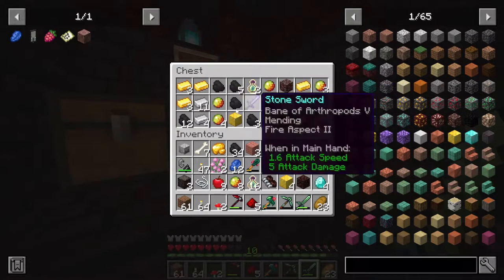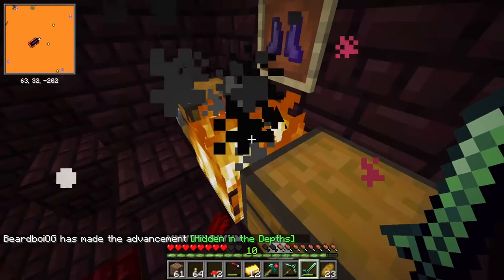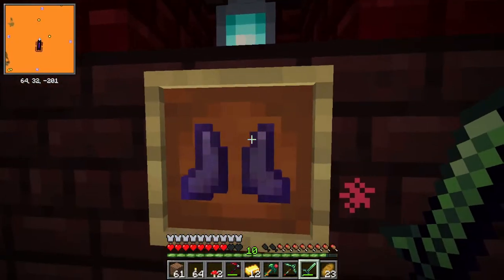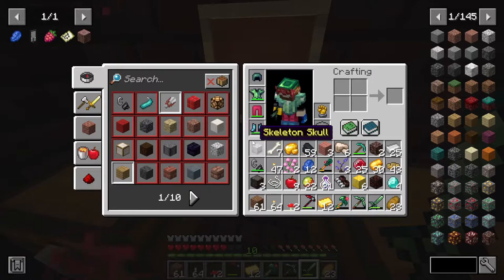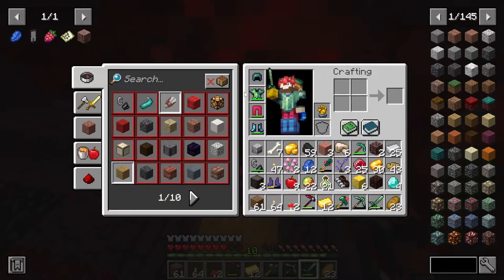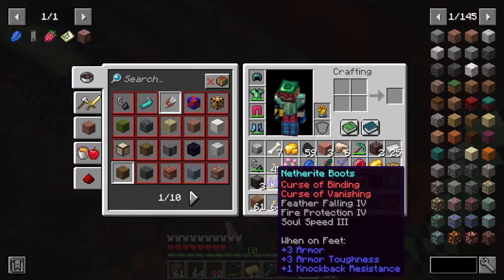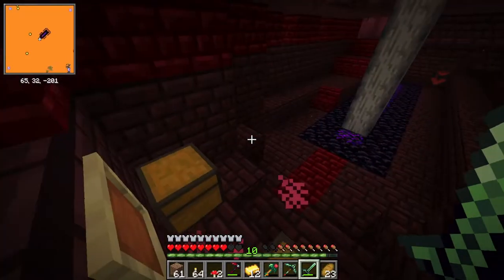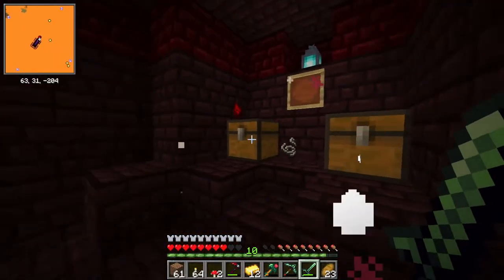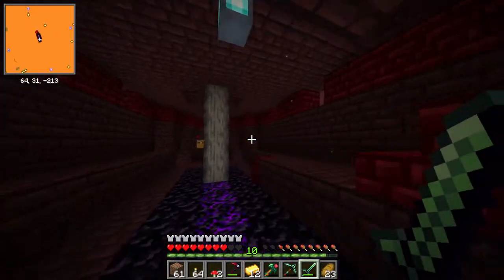Ancient debris! I'll take that. Curse of binding - that sucks. So it's stuck on us till we die and it vanishes. But it's feather falling, soul speed, and fire protection. Well, it's our only piece of netherite so for now we'll keep it, but that kind of sucked. This place is just fire prone, isn't it.